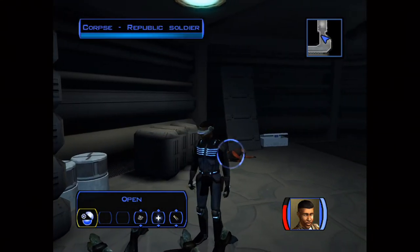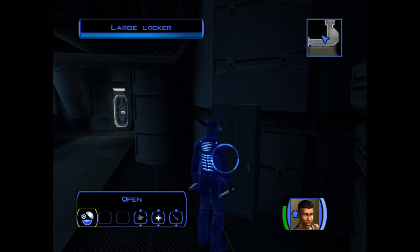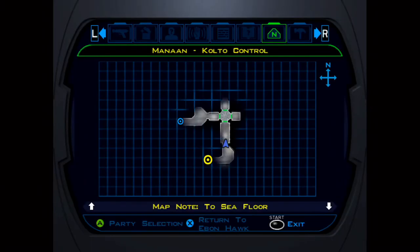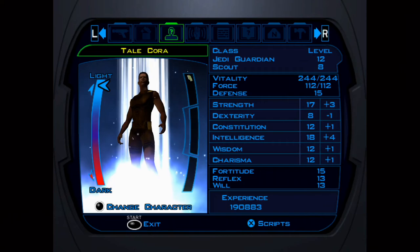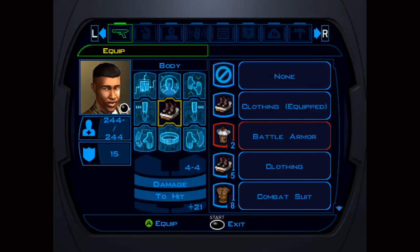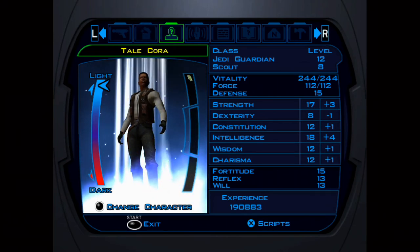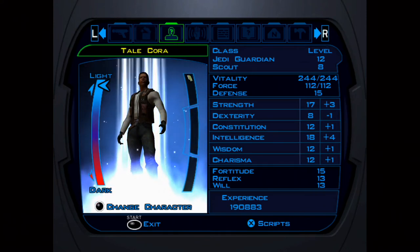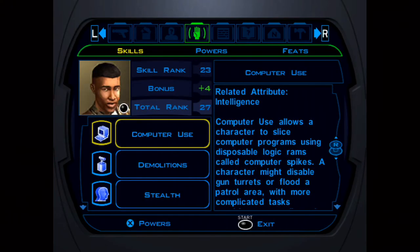This makes you a jack-of-all-trades because you don't have to choose — do I want high Persuade, do I want to hack computers, do I want high Repair? You get all of them with these starting stats. Sometimes in certain levels I'll hack the computers but also repair the droid, because both give experience. This strategy is for people who want to be able to do almost everything in the game without worrying about whether their skills are too low.